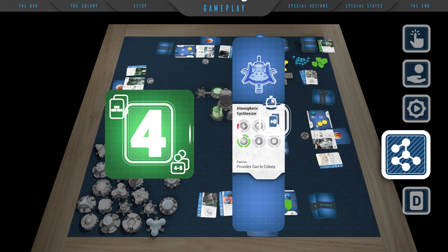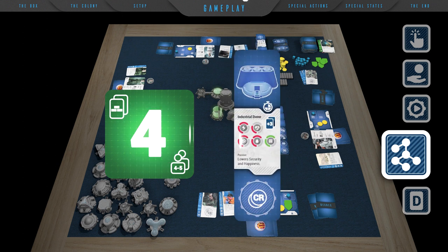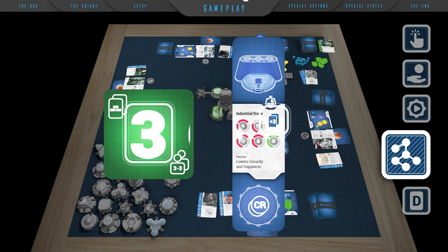It is worth mentioning that there is a number of votes needed to build individual modules. Each module to enter the game must collect the number of votes which is the sum of the base vote cards quantity as seen on the green token and the additional number of votes needed by the specific module. For example, the atmospheric synthesizer with four players must collect four plus zero, or four votes, or the industrial dome with three players must collect three plus three, or six votes to enter the game.